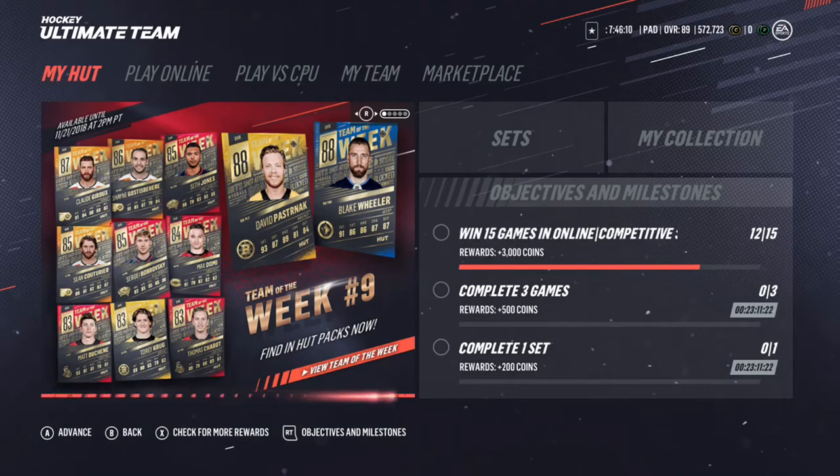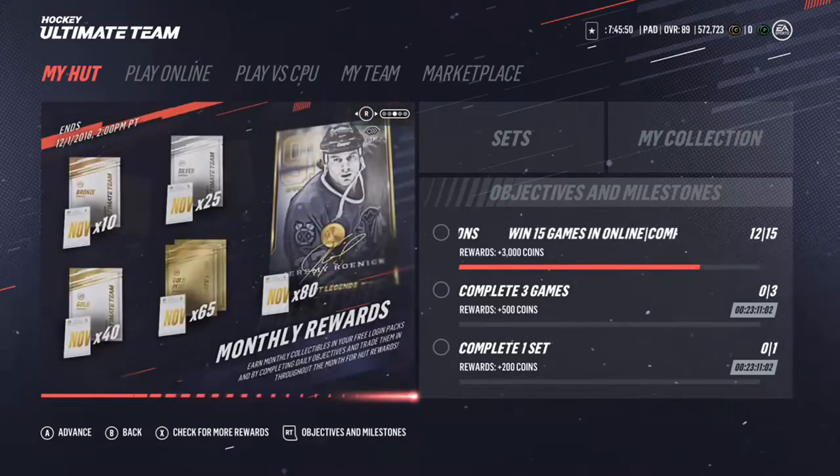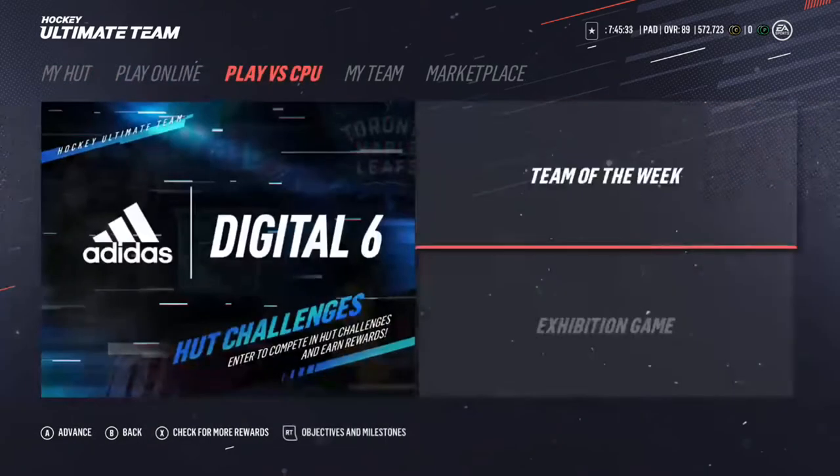What's going on guys, this is Patty Kills here. I'm back with a brand new NHL 19 video. Today we'll be breaking down the new Team of the Week cards that just came out. This is Team of the Week 9 — pretty stacked. We also have a Prime Time 89 overall Taylor Hall, and three milestones: Evgeni Malkin 90 overall for 800 games played, 85 overall Joe Thornton, and 88 overall Erik Karlsson for 400 goals and 400 assists. Let's break it down — drop a like, going for 20 likes.